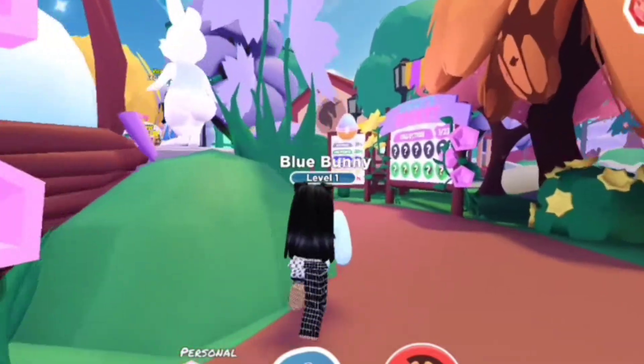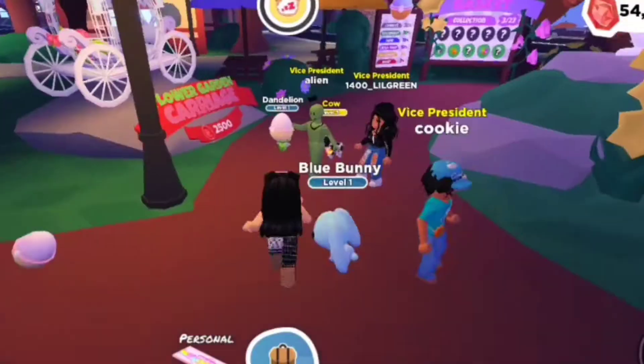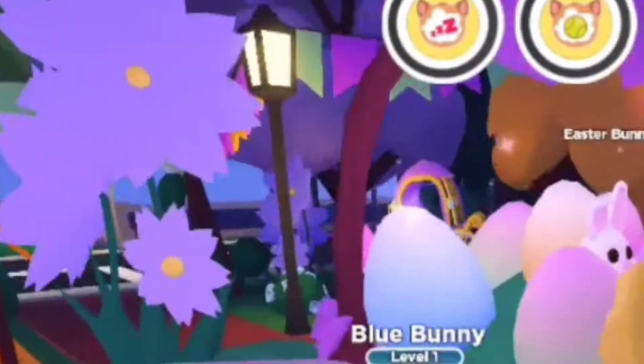Okay, these are the Robux items. Right there is the egg compass. Throughout the whole update there's only two Robux items. A little gummy worm moment, and that is — oh wow — candy corn. Other than my horrible driving, let's see what we get from Mr. Bunny's basket.